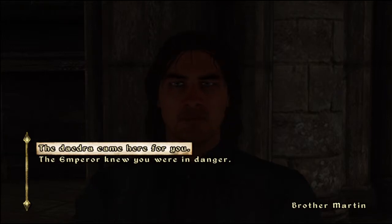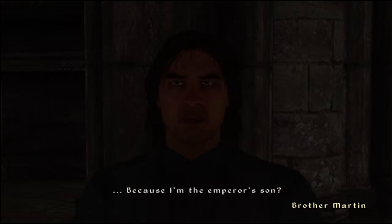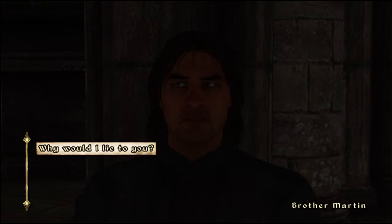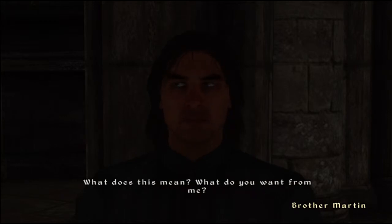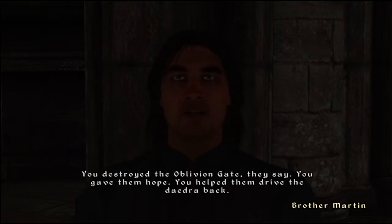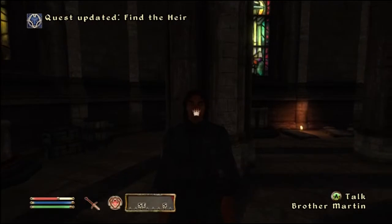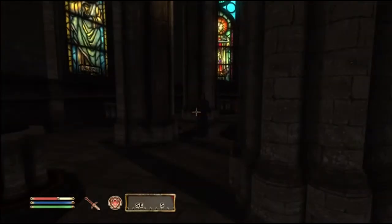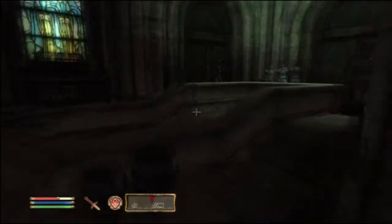The Daedra came here for you — an entire city destroyed to get at me. Why? Because I'm the emperor's son — why would I lie to you? You think you might actually be telling the truth... what does this mean? What do you want from me? Come with me to Weynon Priory — you destroyed the Oblivion Gate, they say you gave them hope, you helped drive the Daedra back. Yes, I'll come with you to Weynon Priory and hear what Joffrey has to say. Lead on. Alright, so he's just gonna follow us now — he doesn't really seem to care, he's kind of just trolling along back there.